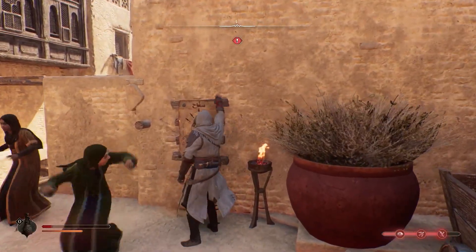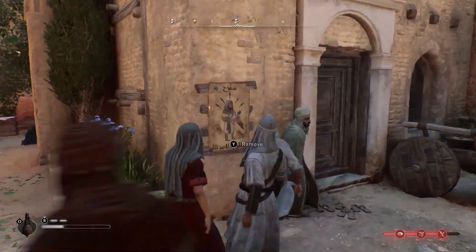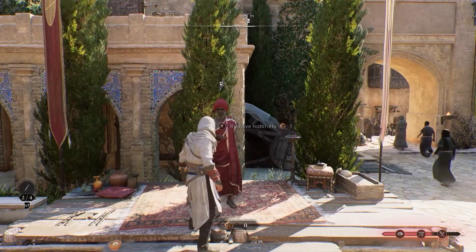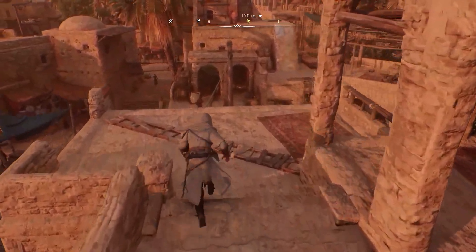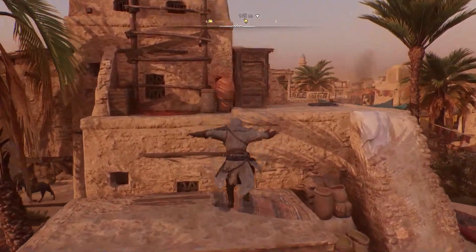Decrease your notoriety by removing the wanted posters in the streets of Baghdad without being seen by the authorities, bribe a Munadi with a power token, or defeat the powerful Interceptor. Being unknown to the city and its inhabitants will give you a strong advantage over your enemies, so make sure you keep an eye on your reputation.